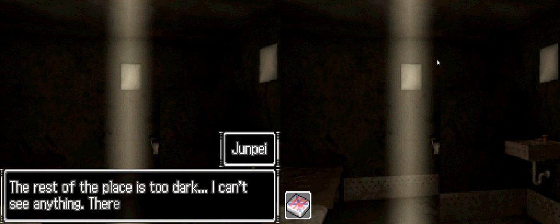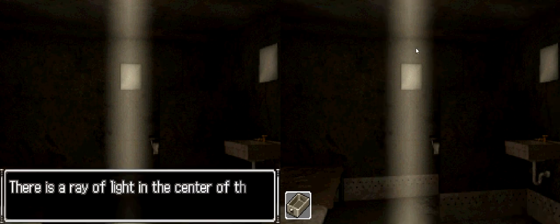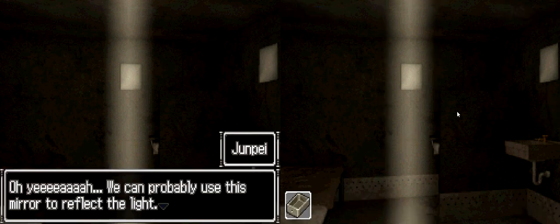What can we do with this beam of light? What's the deal with this lighting here? There's just this one beam of light and the rest of the place is too dark — I can't see anything. There's no way we can explore the rest of this room. What if we used a drawer with a mirror on the bottom? I don't remember which one it is. There's a ray of light in the center of the room — must be the other drawer. We can probably use this mirror to reflect the light.